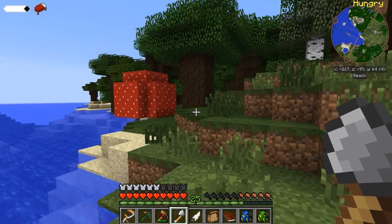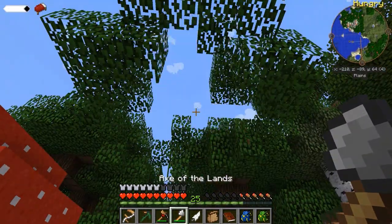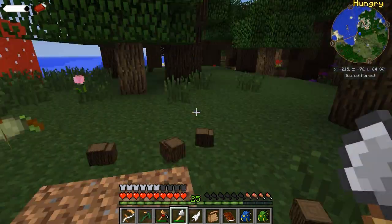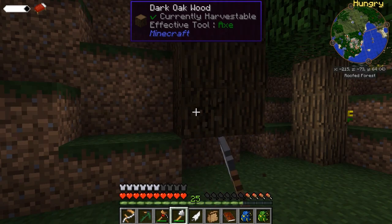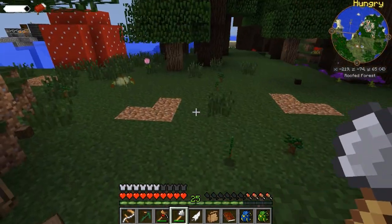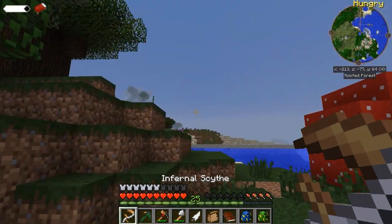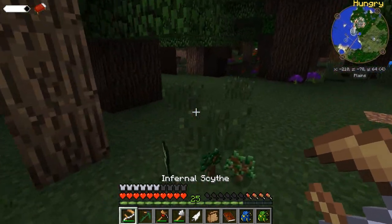Let's get ourselves some more wood — some more dark oak. We've got too much stone out there, we need some more dark oak. My Axe of the Lands is so great. All of the wood! Can't wait to go mining with a hammer — we'll have to get a hammer made at some point soon. Over two stacks of wood — I'm happy with this. Sun's going down, we've got our Infernal Scythe.